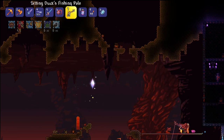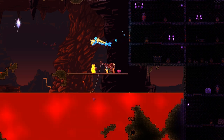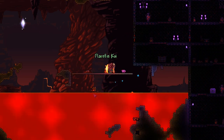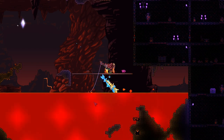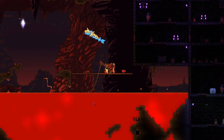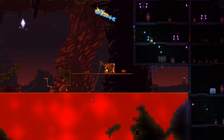I just have regular master bait in my inventory and I should be able to fish up items. There we go — I just fished up a flare fin koi despite not having any lava bait in my inventory. So that makes things easier so that you're not constantly going around catching magma snails and hell butterflies and stuff like that.